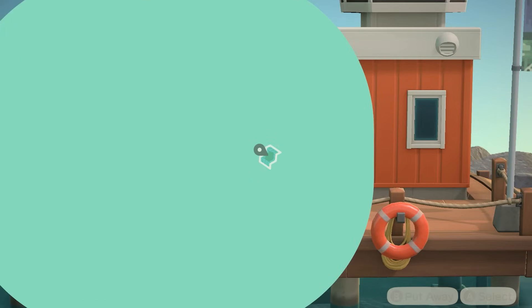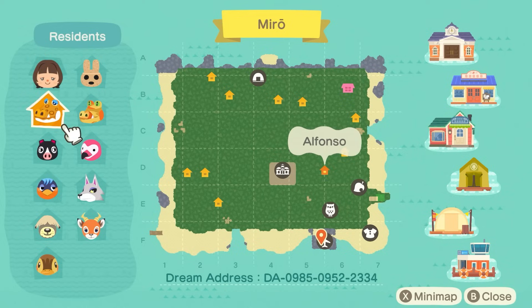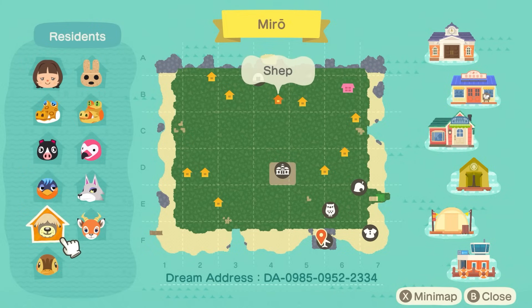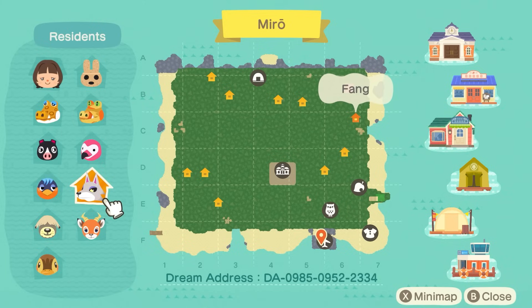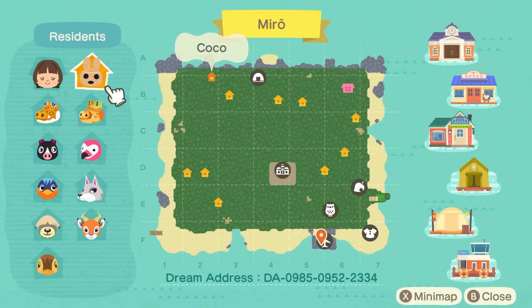Before we begin, let's go ahead and check out this map. 100% flat — I can't wait to see it. And for villagers, we've got Alfonso, Agnes, Robin, Shep, Molly, my sweet baby Beau — I love him — Fang, Flora, Sly, and Coco.